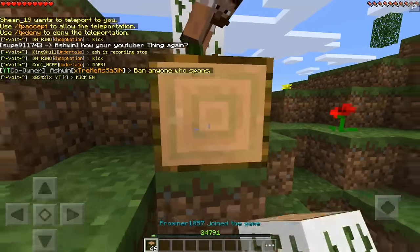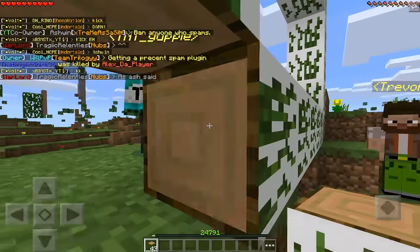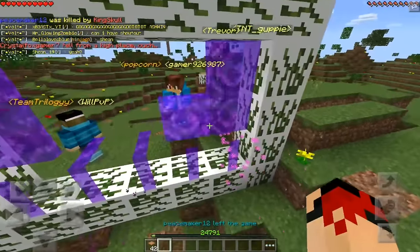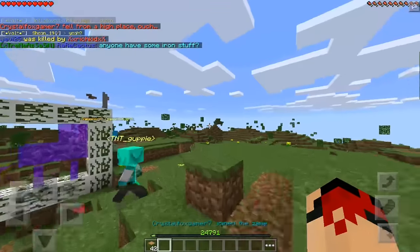It helps, especially if you're a hobo and you can't get into the nether — you can actually just get this block, cheat it in, and just place some flint and steel on it, which you also cheat in. And on this server it's kind of glitchy, but that's the point.